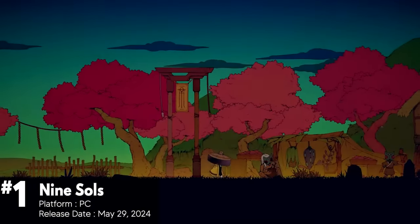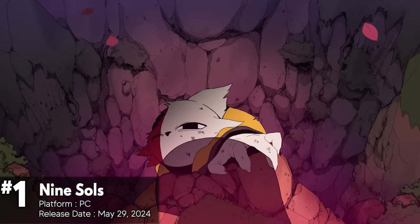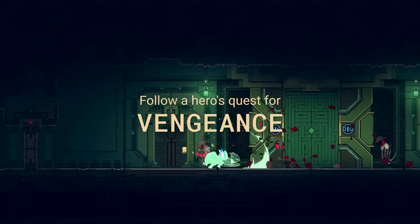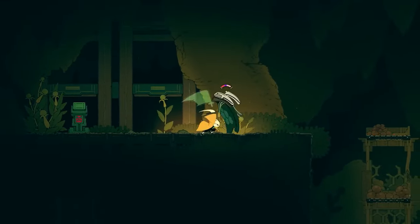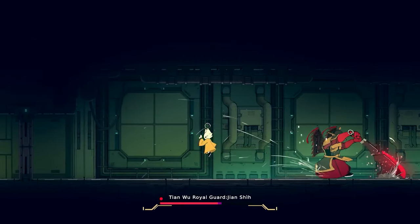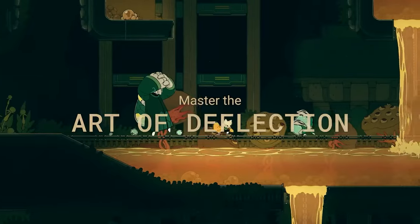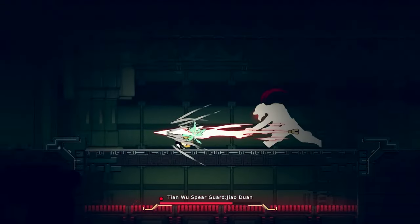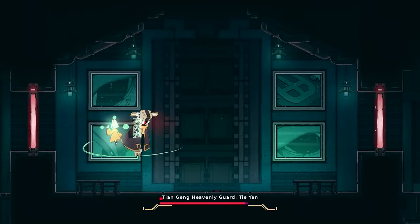Nine Souls is a 2D action platformer developed and published by Red Candle Games, featuring Sekiro-inspired deflection-focused combat set in an eastern fantasy world. The story follows a vengeful hero's quest to slay the Nine Souls, formidable rulers of a forsaken realm known as New Kunlun. The combat is fast-paced with heavy emphasis on skill, where defending and deflecting strikes play a big part in making fights rewarding. The game is set in Taopunk environments, blending cyberpunk elements with Taoism and features of eastern mythology.